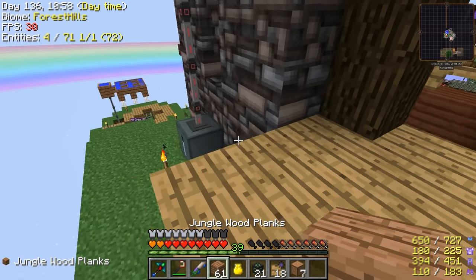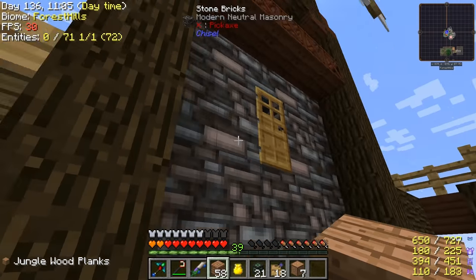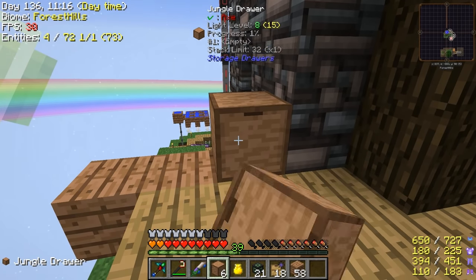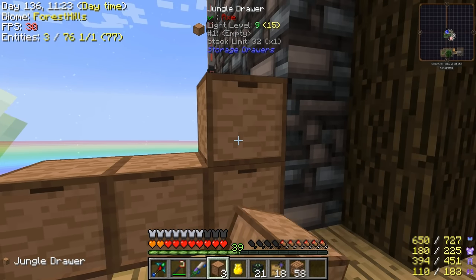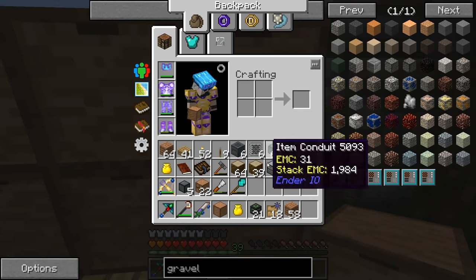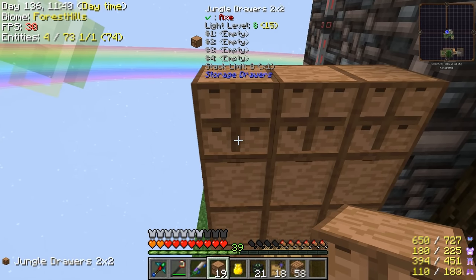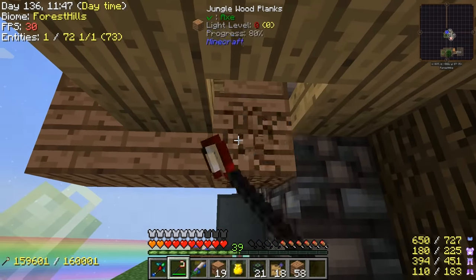We've got to set up some storage for our tree farm here. Maybe we'll put it in the side of the windmill as our balcony - run it along like this. We'll put our drawers at this level. This will be for the planks, this for the rubber, this for the saplings. I'll set up another one for sticks, maybe one for crop sticks, and for those twelve sludge boiler items we'll need at least three more drawer units.